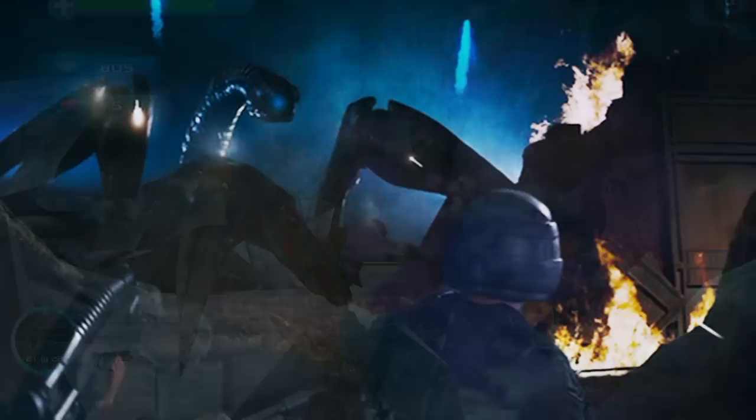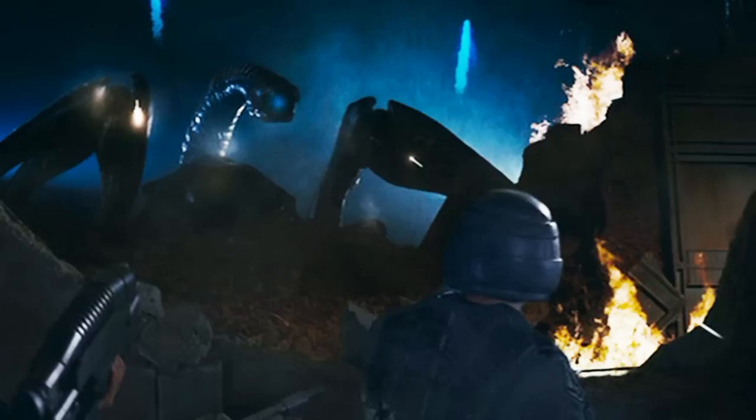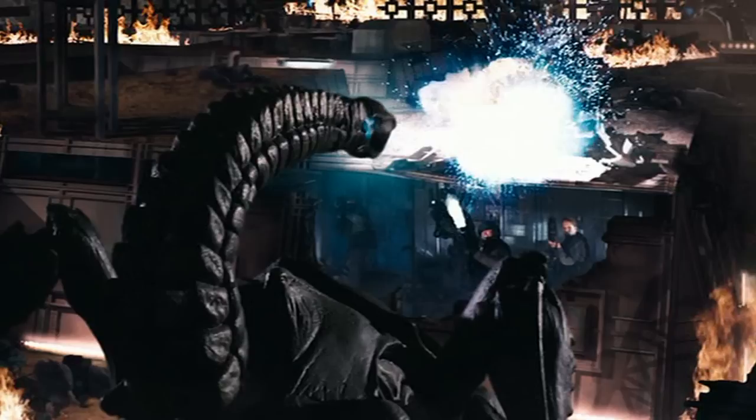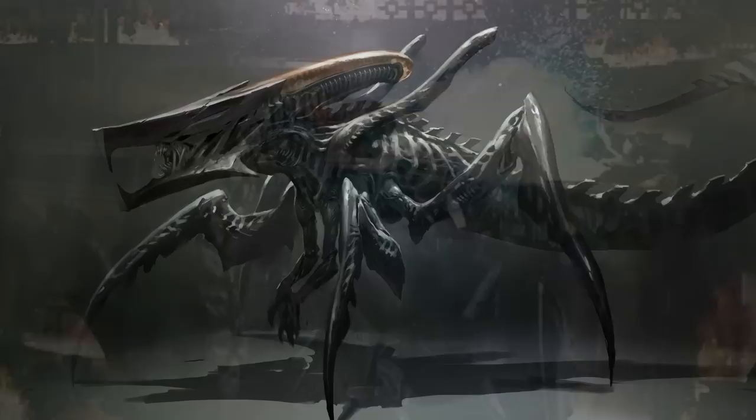The last one was the Scorpion Bug. It was encountered by the squad led by Colonel Rico on the planet Rokusan. It had a very thick body that was immune to rifle bullets but would take damage from explosives. Because of its thick armor, it moved very slowly. Its tail was equipped with a plasma attack that would kill humans instantly.